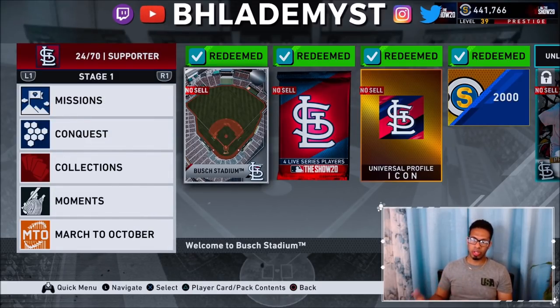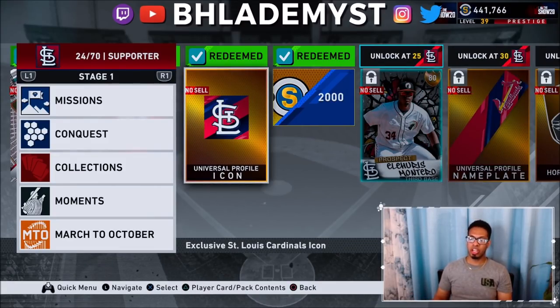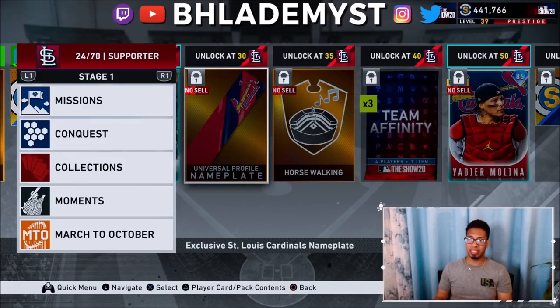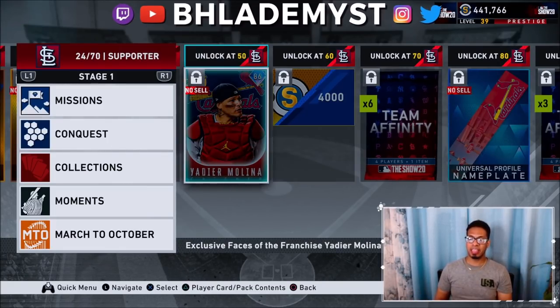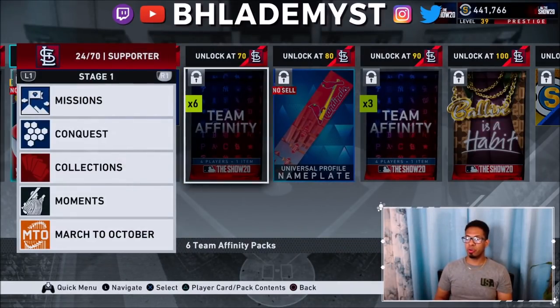What are the rewards you're going to be getting? You get the Cardinal stadium, a pack containing two bronze live series Cardinal players and two silver live series Cardinal players, an icon, some stubs, a gold Cardinals player, possibly a gold Cardinals prospect, the nameplate, a stadium sound, three standard packs under the name of team affinity, and then the Cardinals team affinity card — which in MLB The Show 21 is Jack Flaherty.